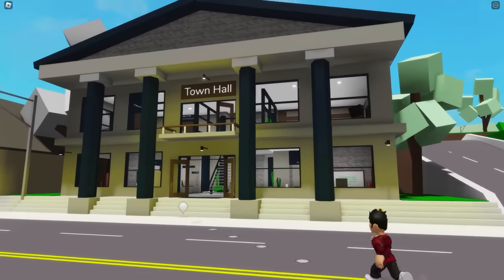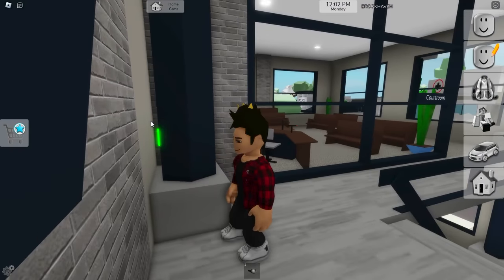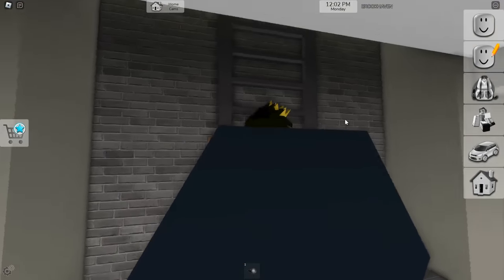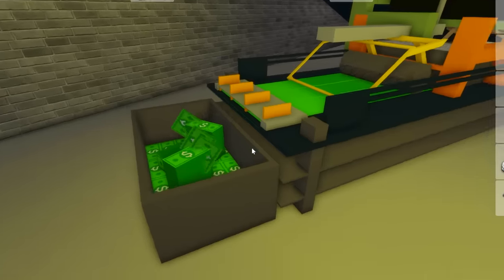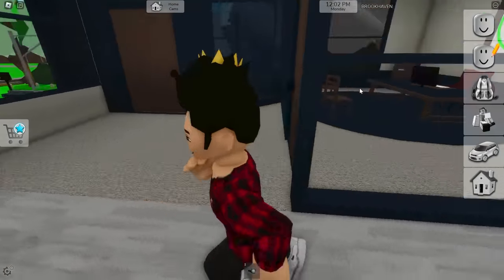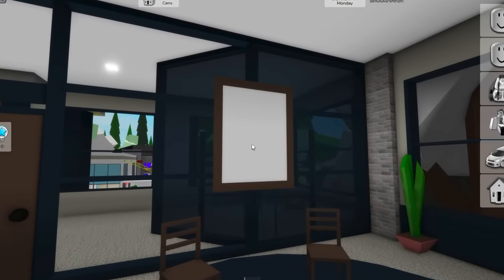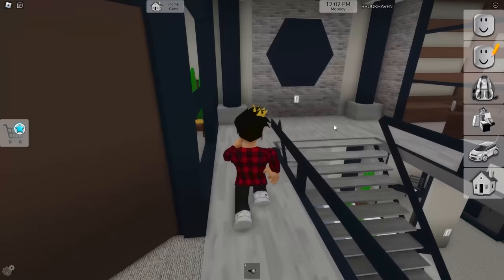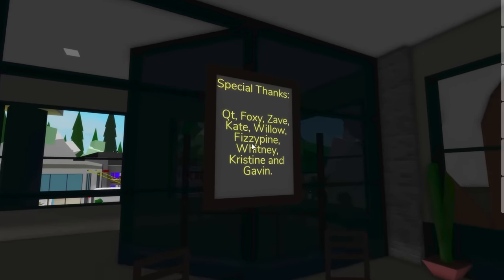You can actually find a couple of things hidden in town hall. One of them is a hidden button behind this pillar. As you click on it, you'll be able to go into this building's attic, where you'll find this money machine that if you turn on will start producing dollar bills until we stop it. We can actually find another thing in the mayor's office — to activate some messages from the devs on that blank frame, we just need to turn the lights off. With that done, you'll find this special thanks message for some people.